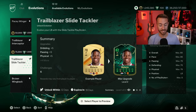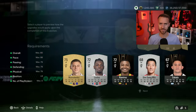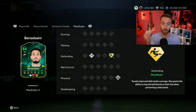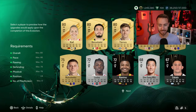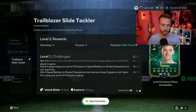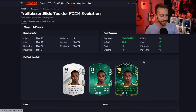The Trailblazer Slide Tackler - this is the one that a lot of people are doing because it's free, and there are some nice cards you can get from this Evo, one of which is in my club, Ben Sabini. I think this is one of my favorite choices. Medium high work rates, four-star weak foot, and three play styles. The whole point of this evolution is to get the Slide Tackle plus. He's got block and aerial as well.